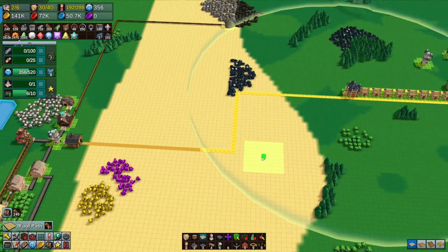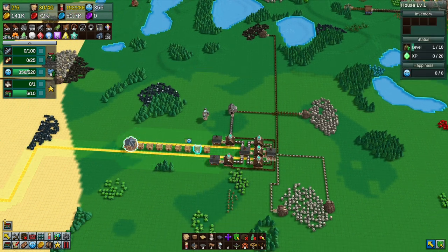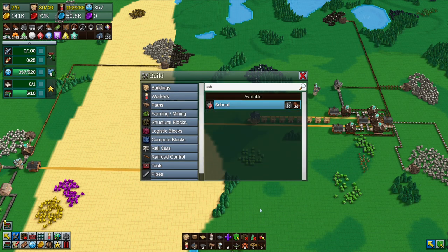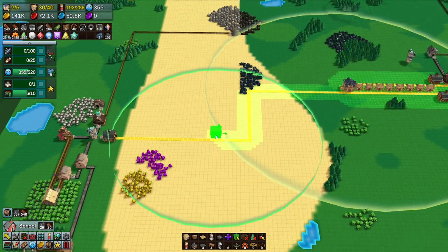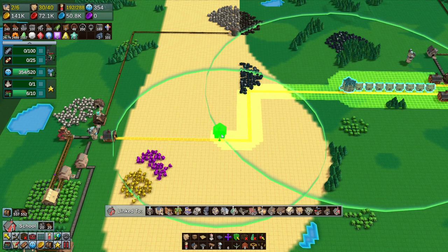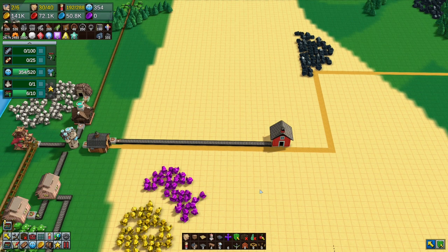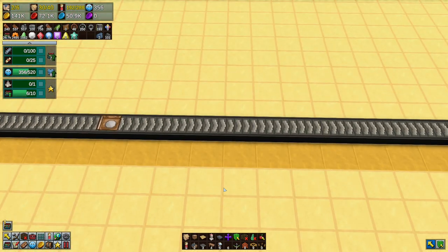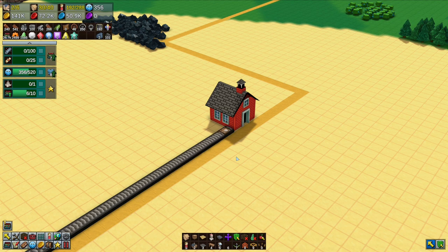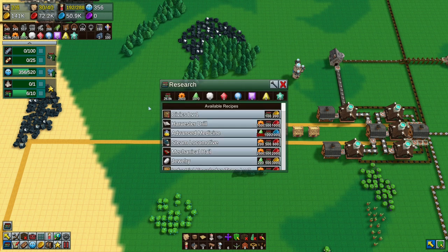We want to deliver the magical knowledge tomes to here via a road. We don't have to deliver them all the way over to sell — we can sell them here because we have houses here. Let's get ourselves a school — that's the one that sells knowledge. We'll put the school here and run a conveyor belt from the maze tower to the school.